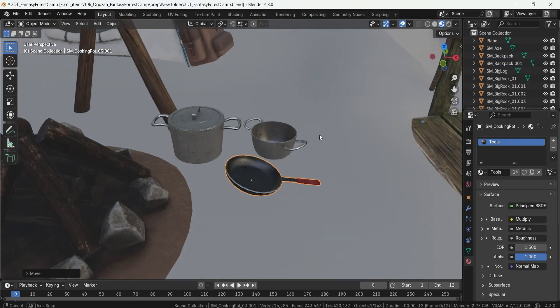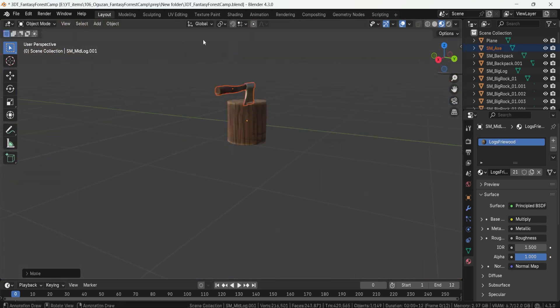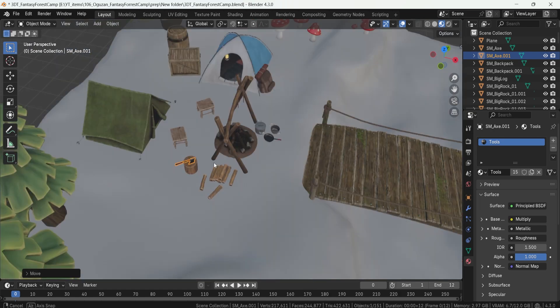The deluxe version includes everything in the standard version, plus the fire geometry node, the meadow geometry node, as well as the 3DTutor Blendcraft Compositor addon, featuring a preset to help you render stunning scenes like the ones shown in the preview.